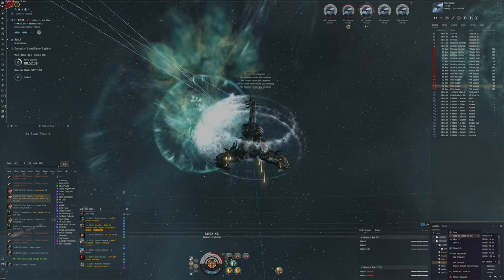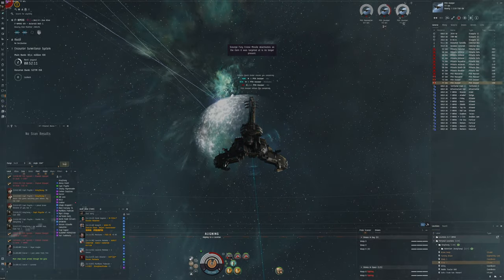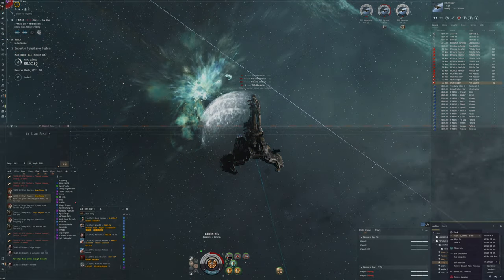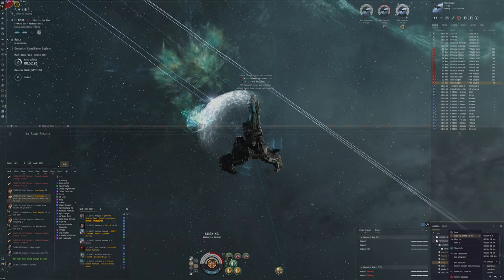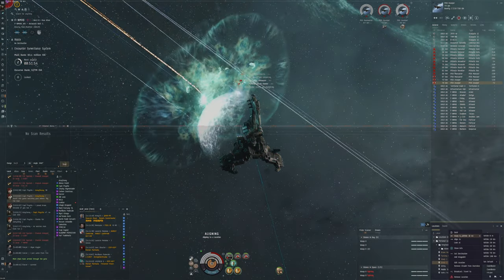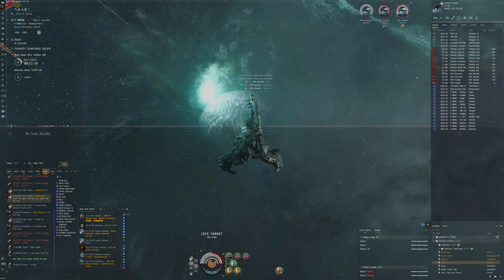The Rattlesnake is an expensive ship but it's alright. Some people use wardens - the sentry drones - but I don't really like them because they stay in one place and you have to manage them, fly back to retrieve them. I like the wasps because you can just deploy them and recall them when you need to. I feel like they have better application to the small stuff, even though wardens might have good application at range.